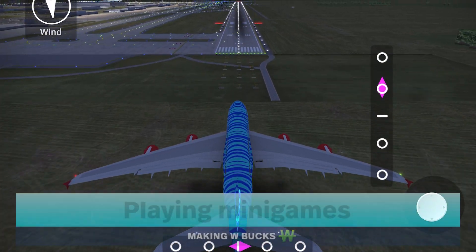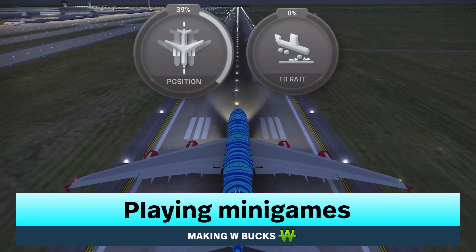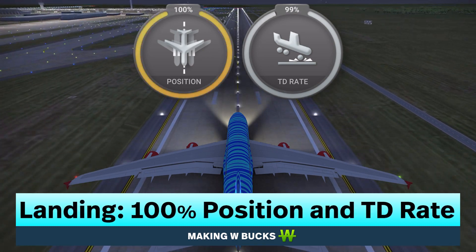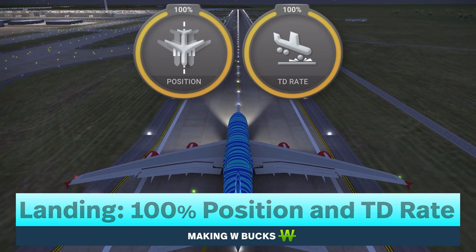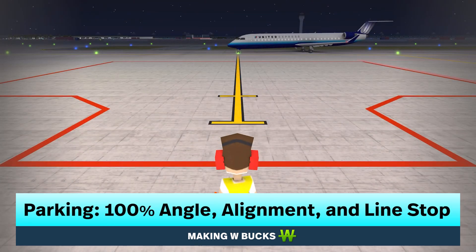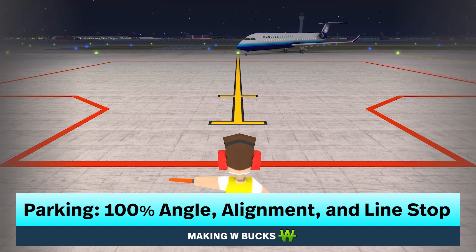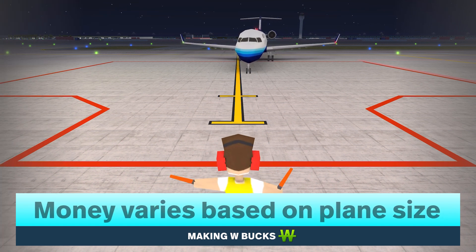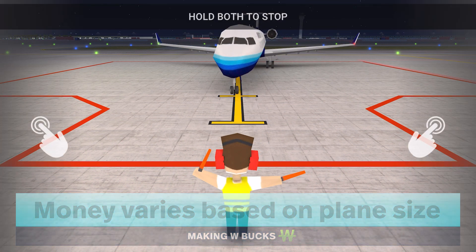You can get W bucks from the mini games. There are two mini games in this game: the landing mini game, where you need 100% position and 100% TD rate, and the gate parking mini game, where you need 100% angle, 100% alignment, and 100% line stop. The amount of money depends on the size of the plane.